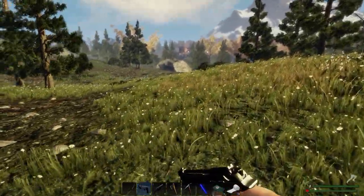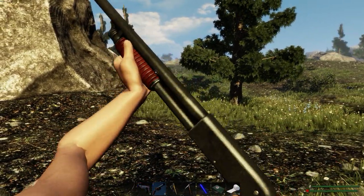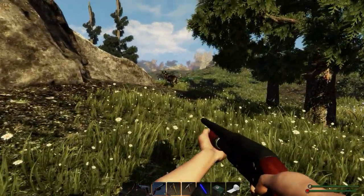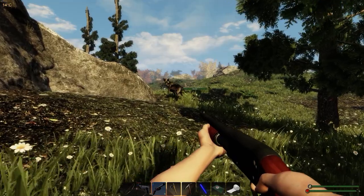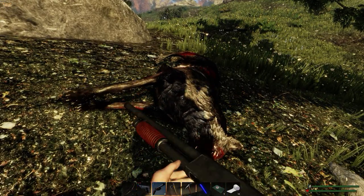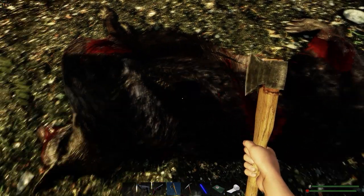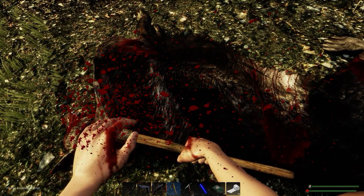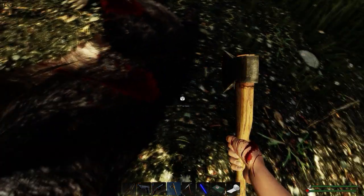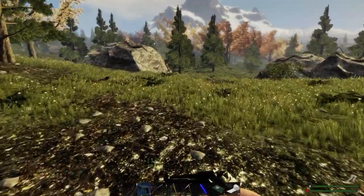There's our lovely base in front of us. There he is - let's grab him, shall we? Hello. Would you like to be lunch? Would you like to turn around? Lovely, lovely. We'll have a lovely steak for lunch - have a little bit of shoulder. Nice. There's some scrap.